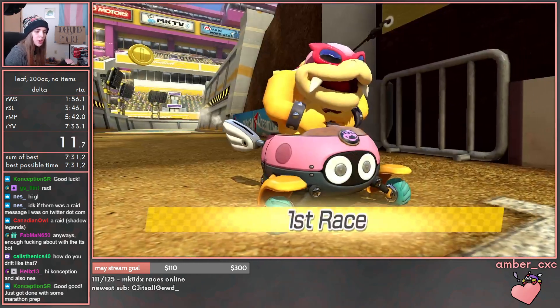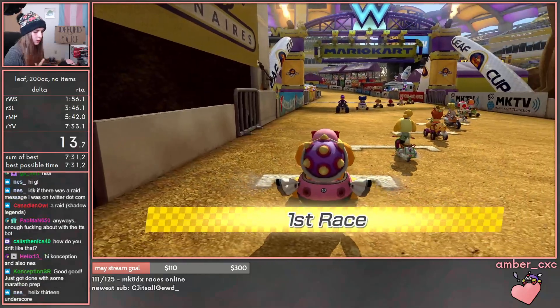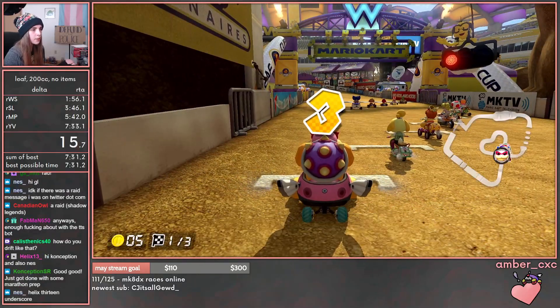Just getting done with some Marathon Prep. How do I drift like that? I press and hold R to hop and then start a drift.